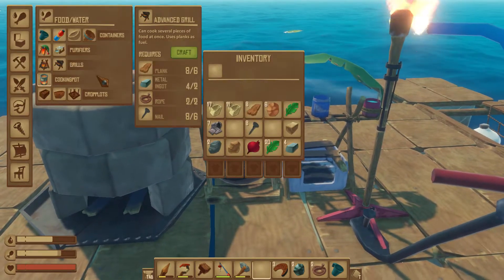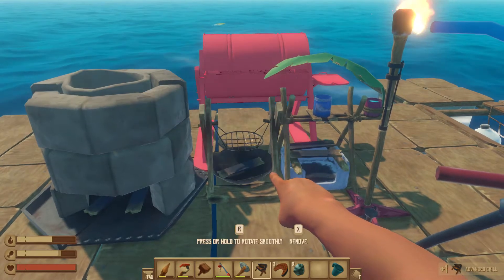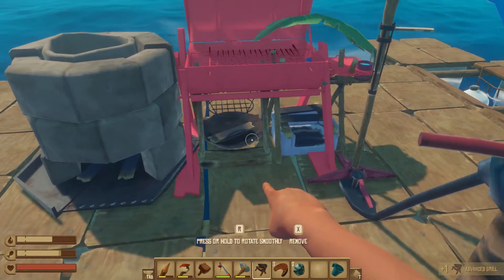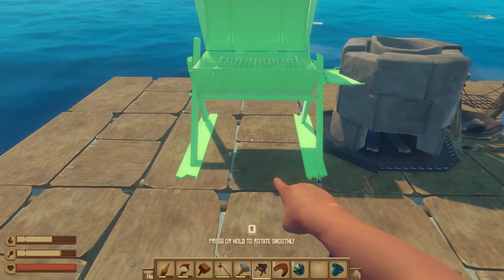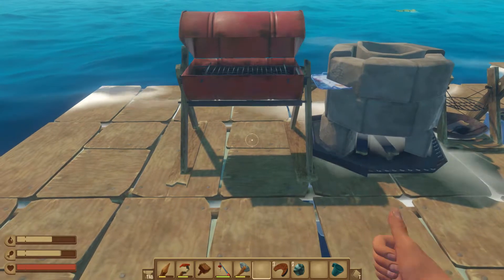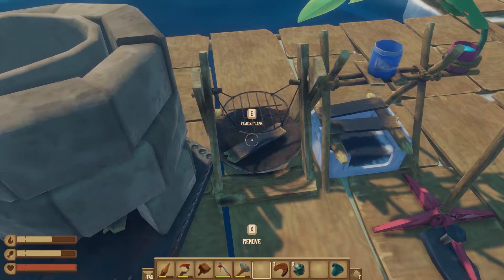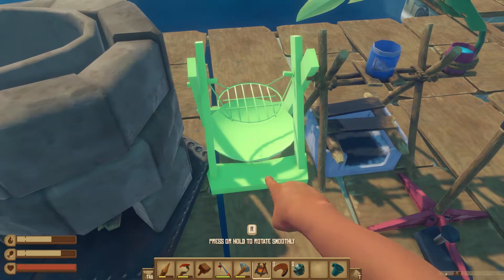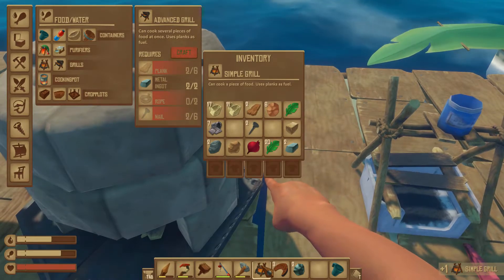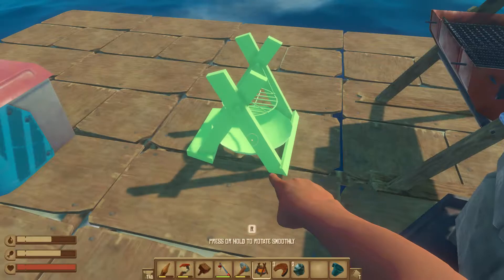Let me eat this to free up a slot and craft. It's quite a bit larger. I'll place it over here — right about there should do it. I don't think I need the old grill anymore. Can I recycle it somehow, or is it just done? Let me hold on to it just in case.